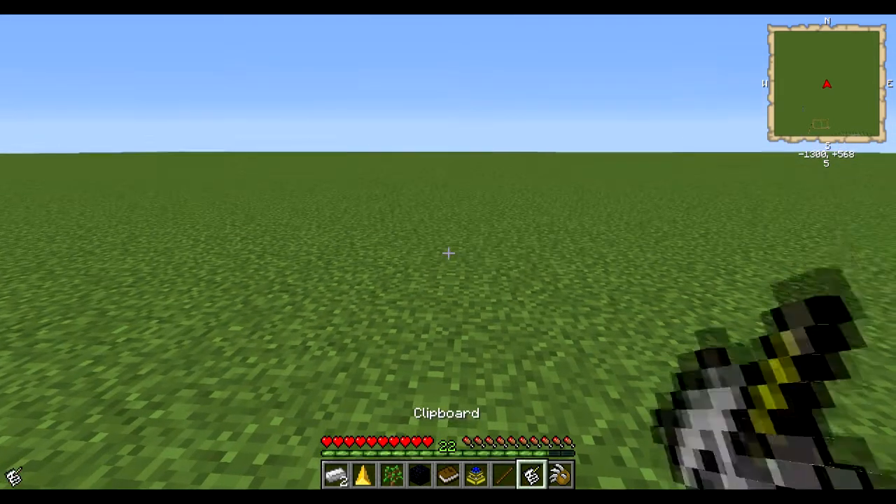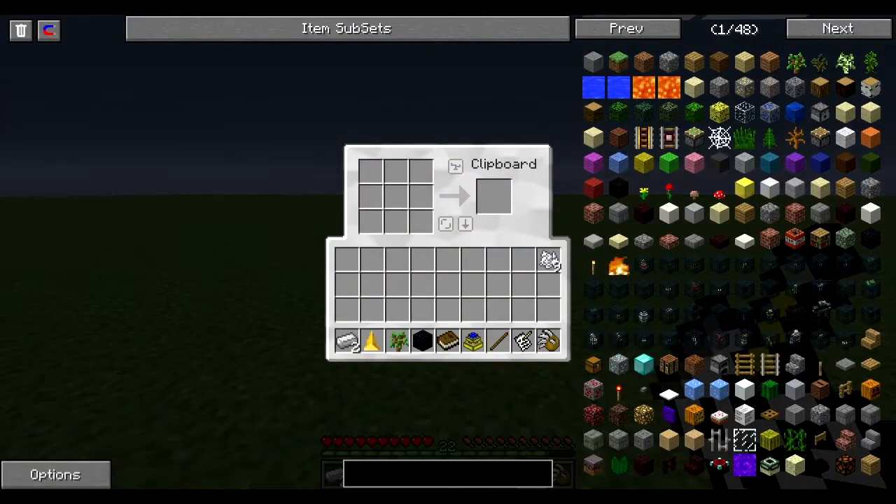So, how do I start Dark Craft? You should have a clipboard pretty early on in the game. Just take some wood, some paper, and a piece of iron ingot.